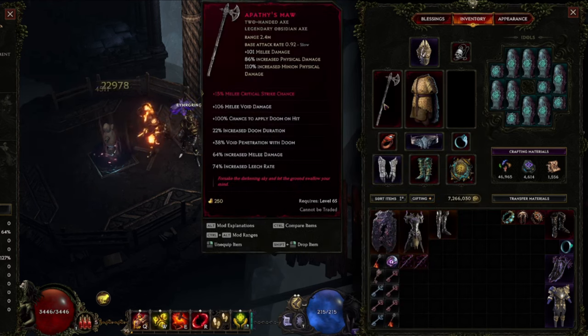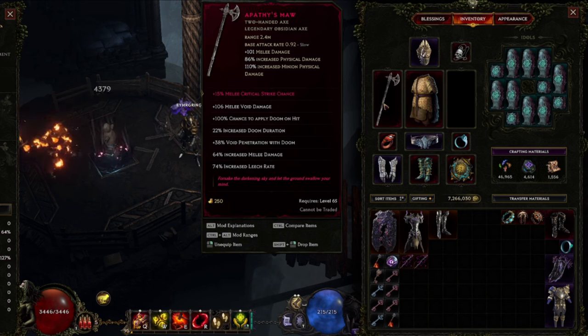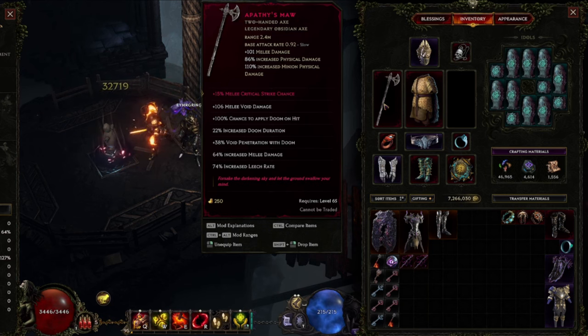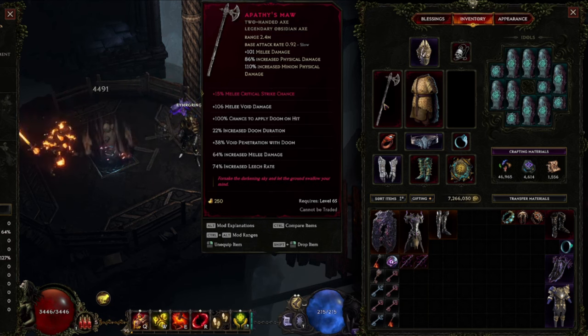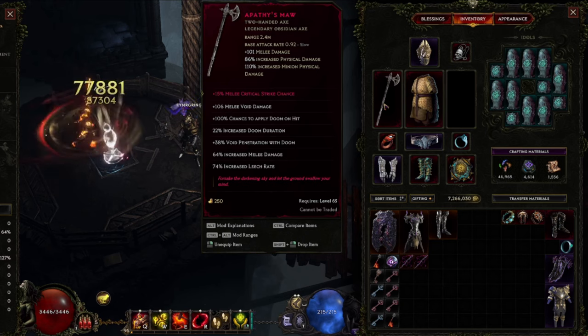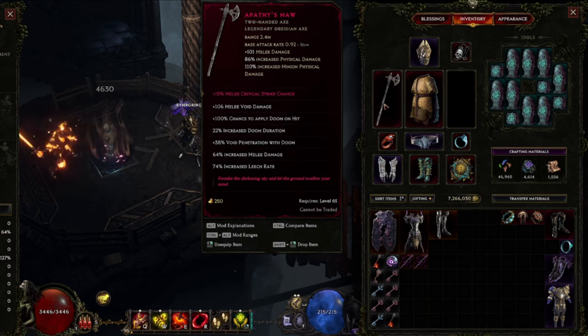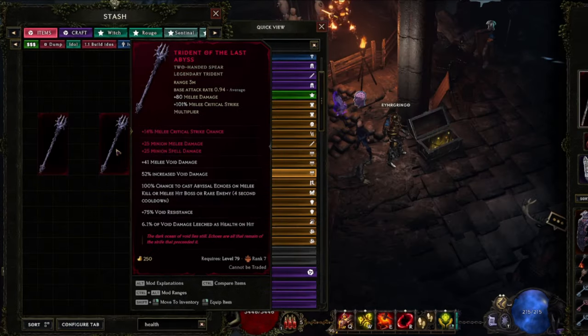For the gear, we're still using Aptith's Maw with the base crit on it as a legendary potential. I've been trying other options but this still seems like the best for this setup. What you really want is a weapon with base crit and as much added flat damage as possible — ideally some crit multiplier as well. Trident of the Last Abyss was recommended by a viewer and was something I missed in the last video; it looks really good if you can get the base crit on it, so it's nice to know there are other options.